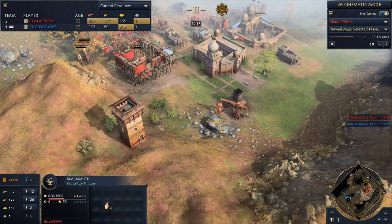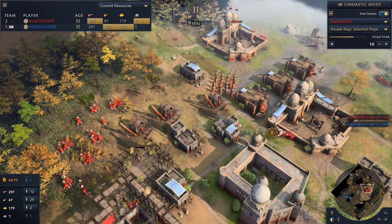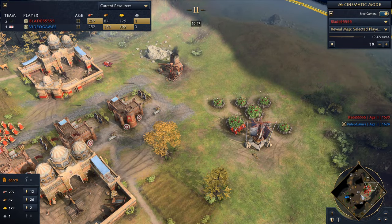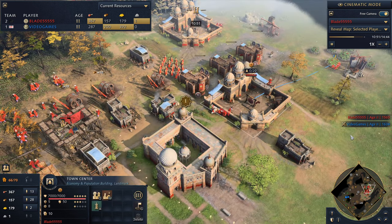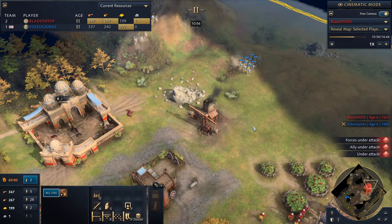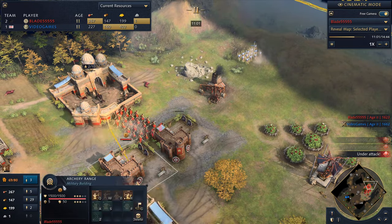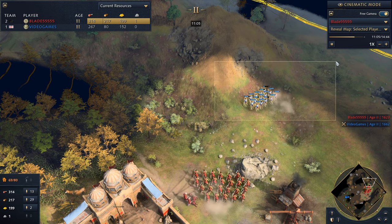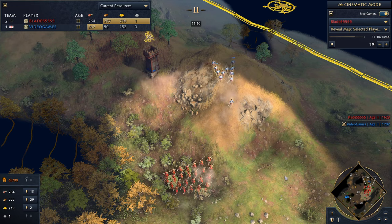We got villagers back on gold. We have a healthy archery range production and now we're going to get blacksmith upgrades. Getting the archery range attack and defense upgrades is very crucial. You do want to keep track of the English player. I saw him keep pushing and I saw this outpost, which means he had one somewhere nearby, so I knew he was being aggressive and wasn't worried about castle age coming. But if you don't see units or anything, you definitely want to keep track of what your opponent is doing.